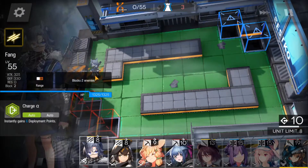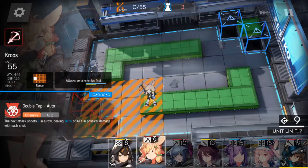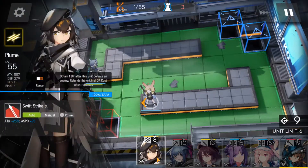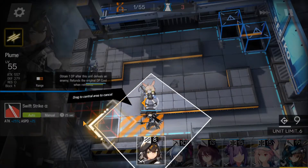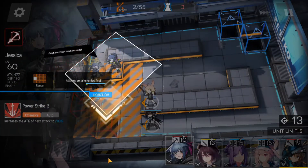First you want to deploy Fang for DP regen. Next you want to put Cross here facing the left side, then drop Plume here facing the left, and then Jessica facing the bottom.